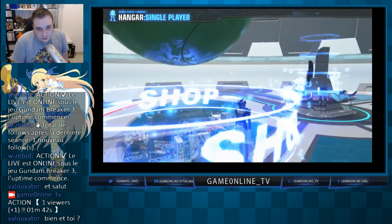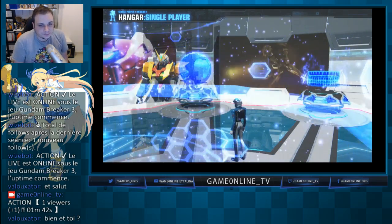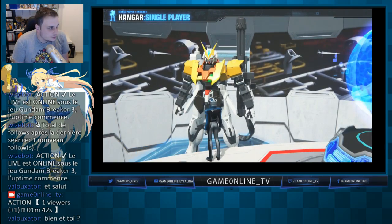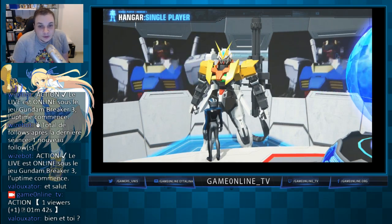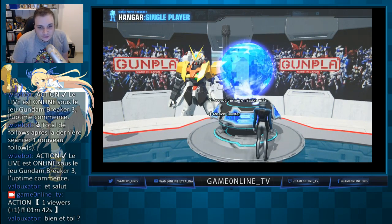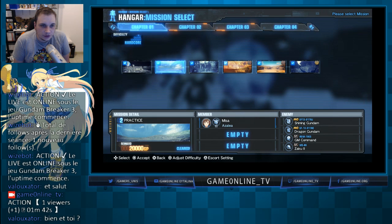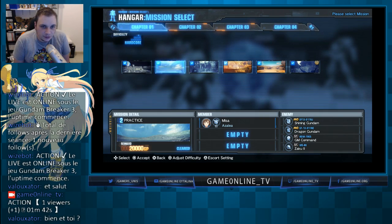Maintenant qu'on a vu que ça se basait sur l'achat de maquettes et la personnalisation de son robot — on peut arriver à de très hauts niveaux de personnalisation. Vous voyez ce modèle que j'ai construit ? C'est un mélange de plein d'autres pièces et des couleurs. On va tout de suite prendre une mission — pas la dernière, une mission un peu plus facile d'accès pour que ce soit clair pour vous.